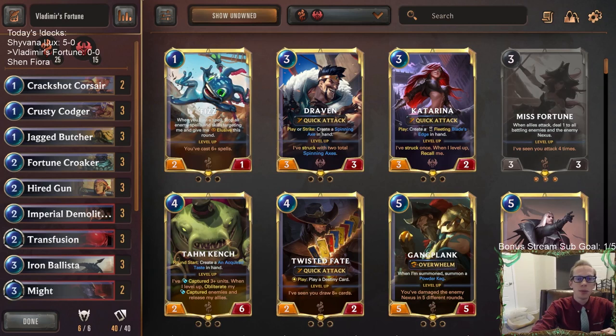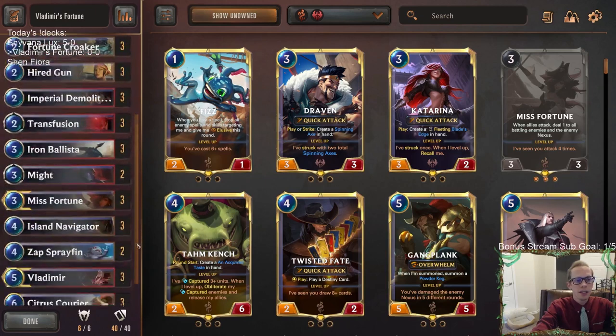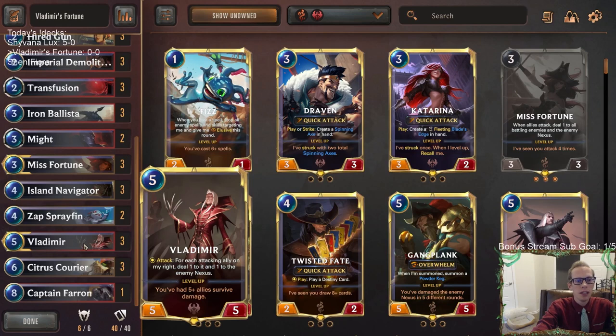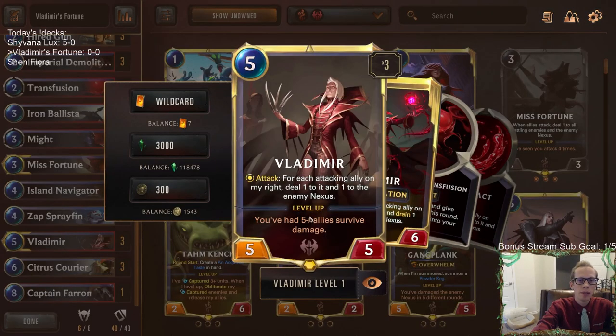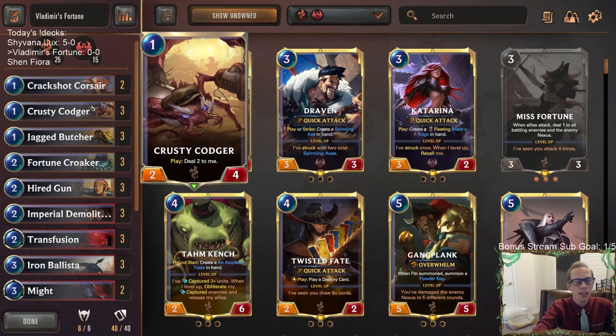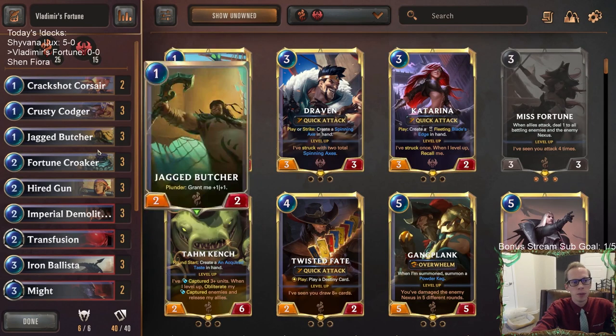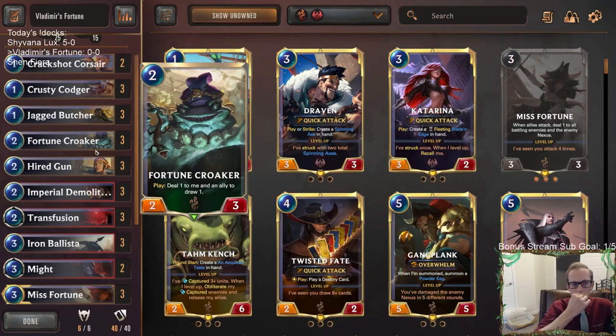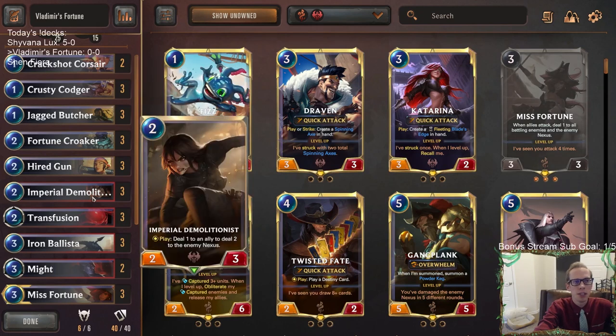Welcome everybody in Twitch chat and on YouTube for some Vladimir's Fortune. We've got a Vladimir's Misfortune aggro deck with Bilge Water and Noxus, with Citrus Courier at the top end. We're using Bilge Water to help Vladimir level up. The reason Bilge Water helps so easily is these self-damage units - Crusty Codger and Fortune Croaker do that self-damage to help Vladimir level up. We also have Imperial Demolitionist.